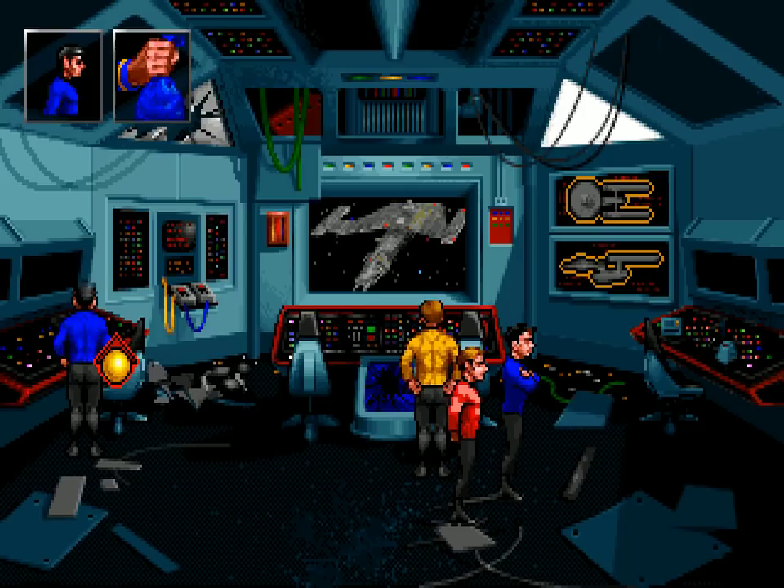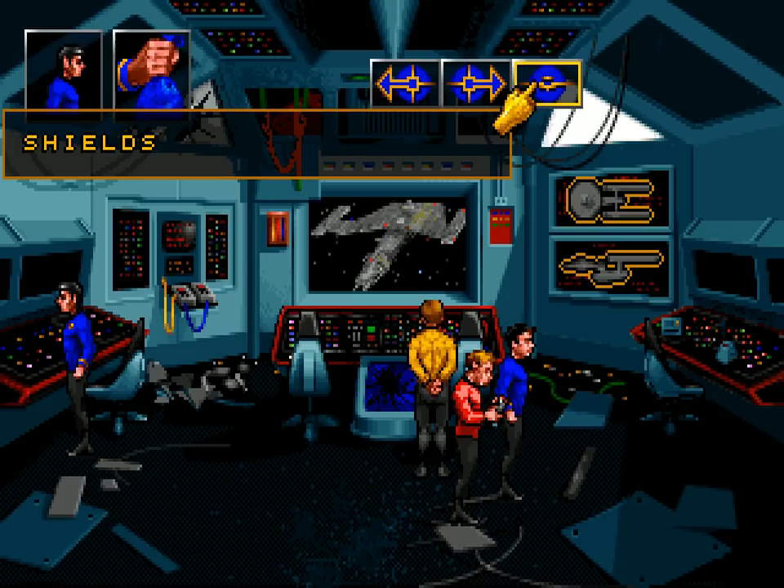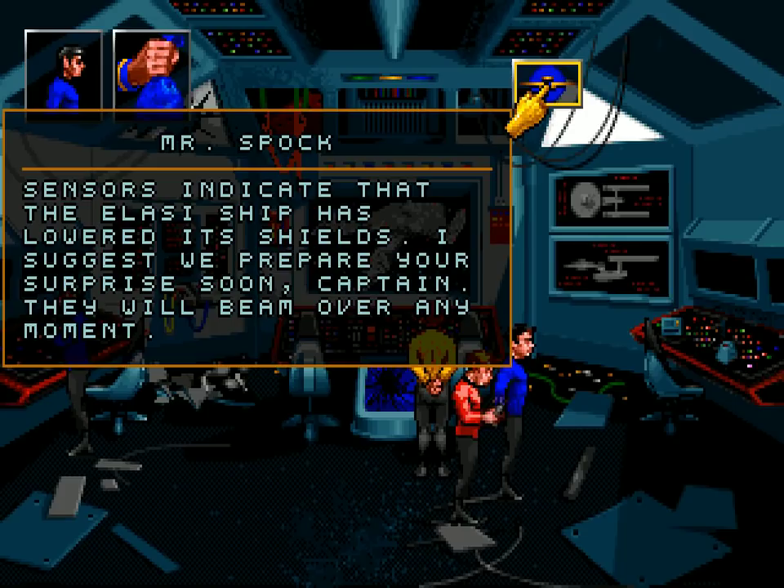Now we can switch power to the weapons without the Alasi attacking us. 'With impulse power online and the tricorders performing computer control, I can divert power to weapons.' Weapons is what we want. Power allocated to weapons systems, Captain. Sensors indicate that the Alasi ship has lowered its shields. 'I suggest we prepare your surprise soon, Captain — they will beam over any moment.'